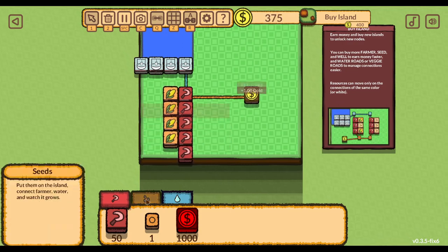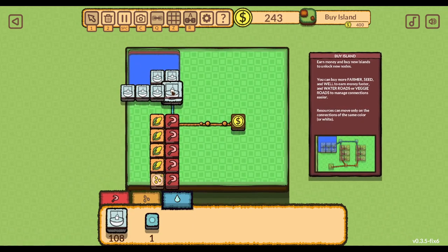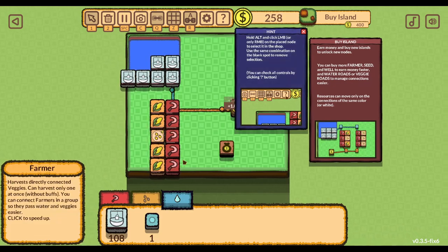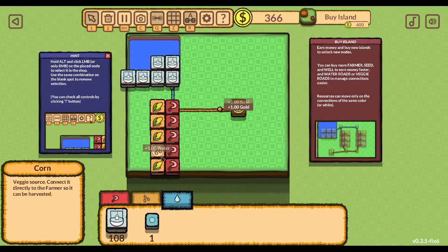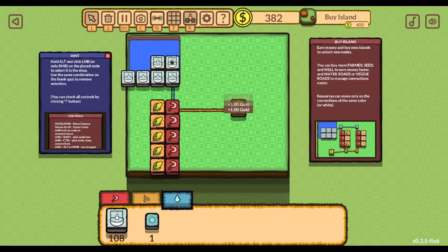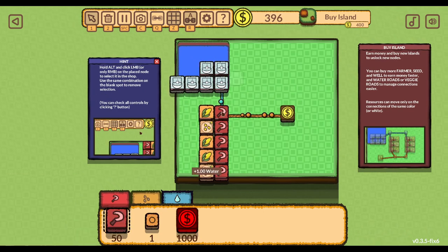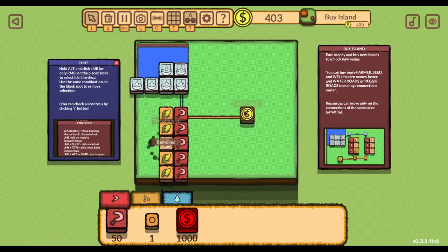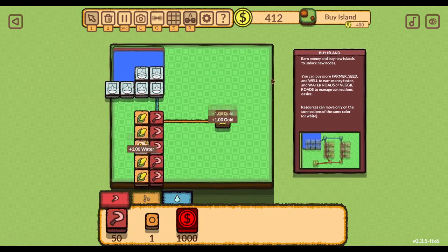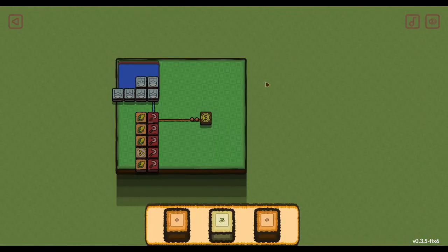Can I squeeze one more on? I can. I wonder if I should connect them lower down as well - it depends how nicely they share. Is that water being evenly distributed? Hold Alt and click left mouse button, or right-click on a placed node to select it in the shop - a shortcut to purchase specific things. So we can just about buy this new island. Let's do that.